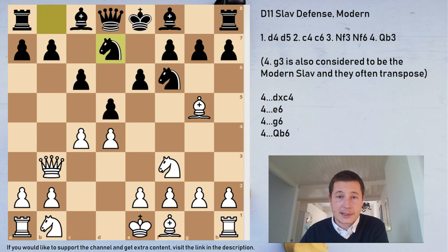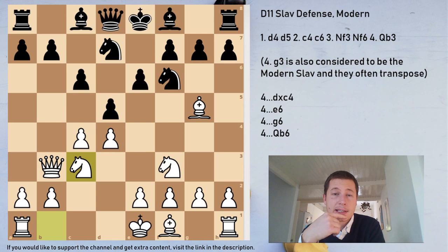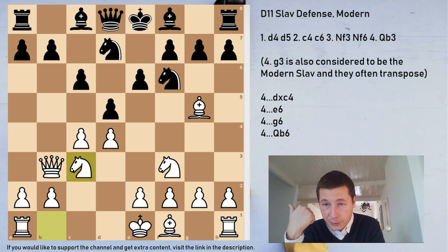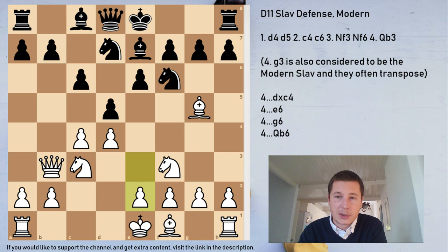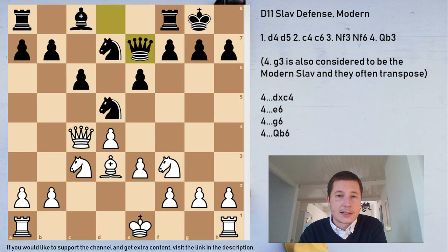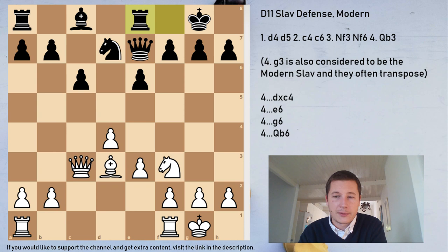The other move after e6 is Bg5, simply pinning your knight — Nbd7, Nc3 again. White goes for a very normal developing plan, and Black is stuck with that c8 bishop, trying to play the normal semi-Slav. White got in the move Bg5 and has no problems. Even though e6 is playable, it's slightly less risky than the main line. I wouldn't recommend it — White simply has no problems. Bd3, dxc4, Qxc4, Nd5, takes, takes, castles — I would just prefer to be White here because I don't have to suffer with my bishop.